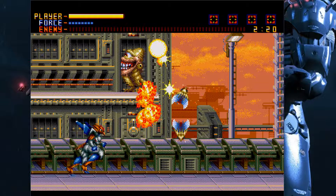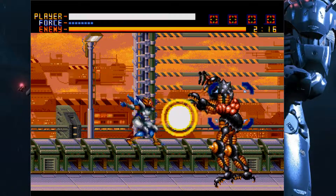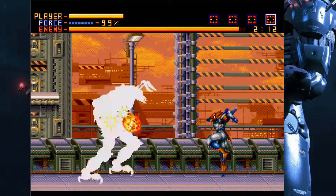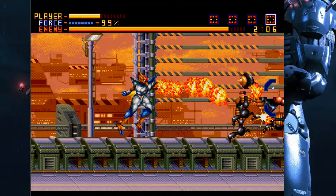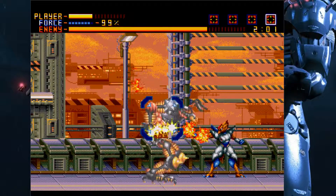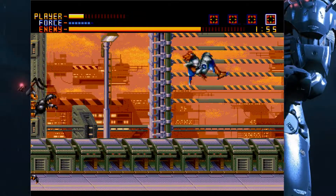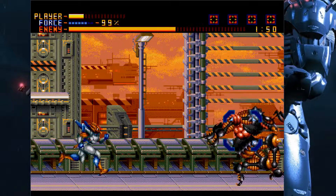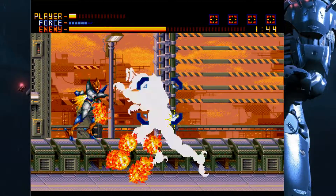You get enough HP back from one parry - like you can parry a projectile and then phoenix force again. There you go, you're at full now so you can do it on this guy once he activates. Oh fuck! This game is really good - enemy design.